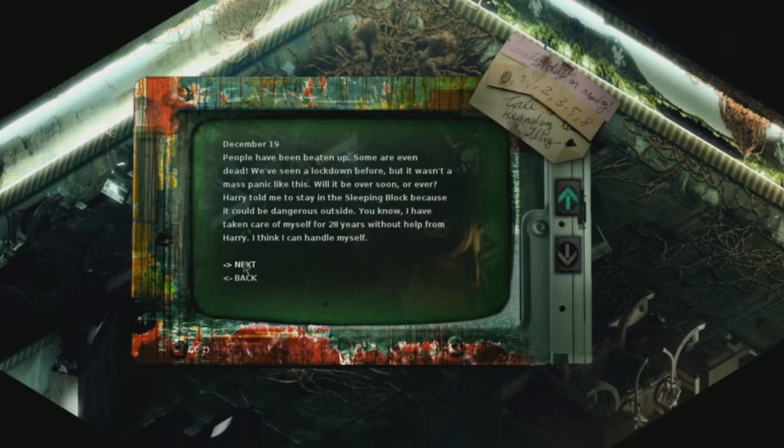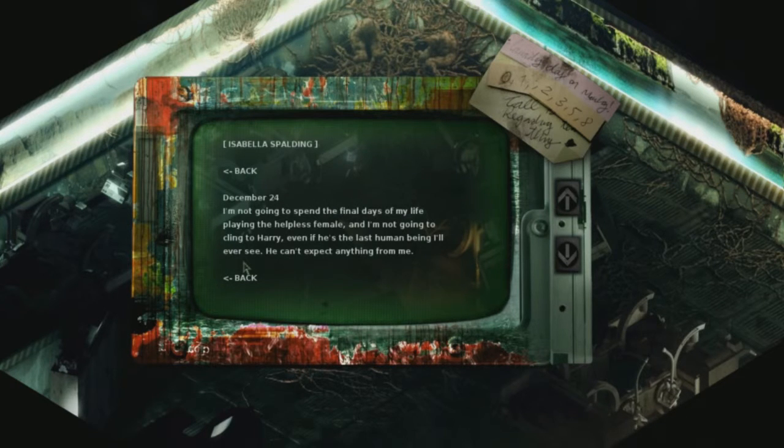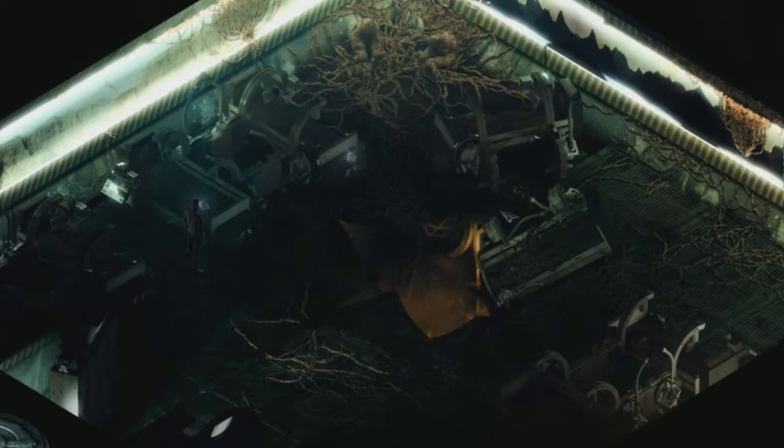Eventually, even with all the crap going down on the Groom Lake, Isabella resolves she's not just going to stay in the sleeping block and ventures out to find a way out. And she dies. Well, that's her take on what's going on. Let's see what her neighbor says.